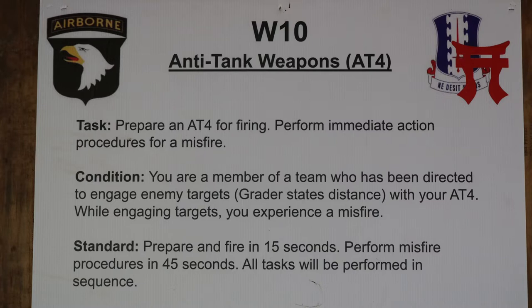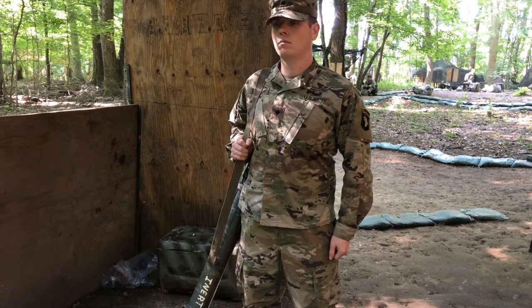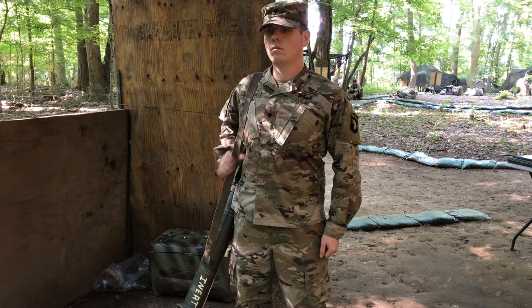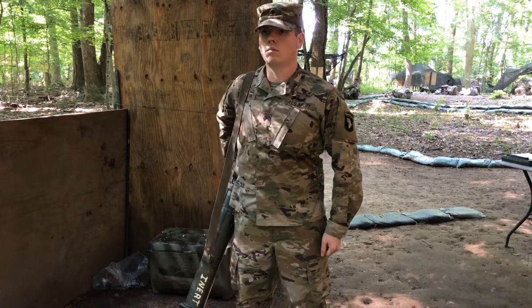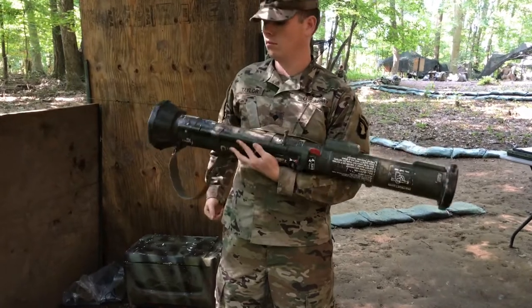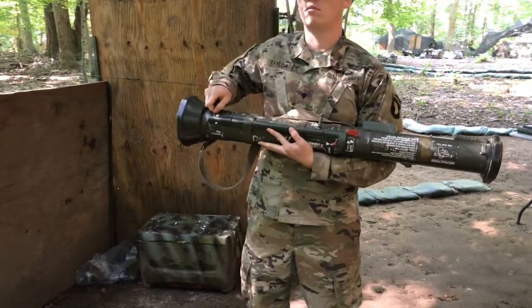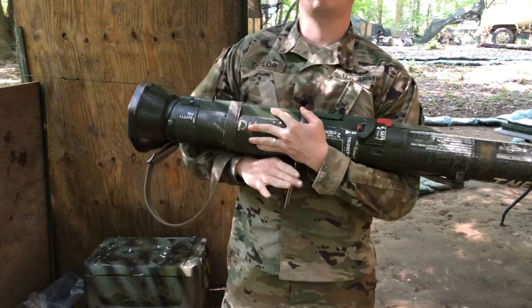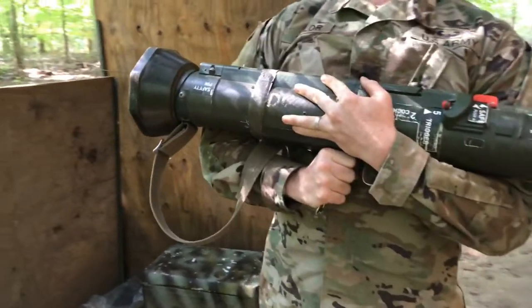All tasks will be performed in sequence. Prepare and fire. Candidate will start from the standing position with the weapon slung. Prepare the launcher for firing. Remove the AT4 from carrying position and cradle in left arm. Keep munitions muzzled toward the target area. Pull and release the transport safety pin. Unsnap, unfold, and hold the shoulder stop with the right hand.